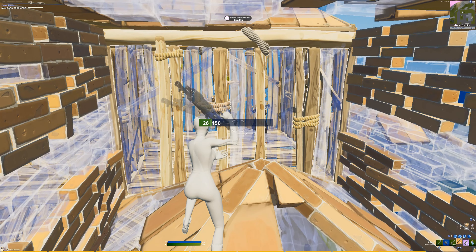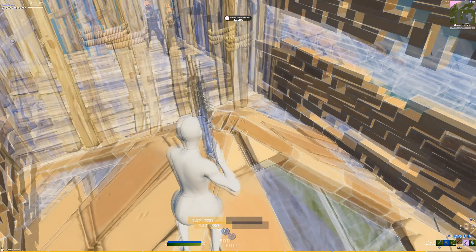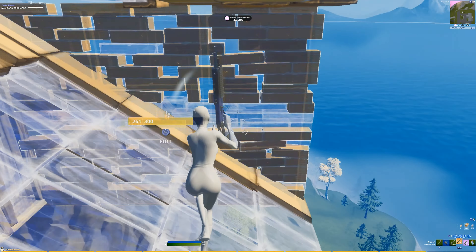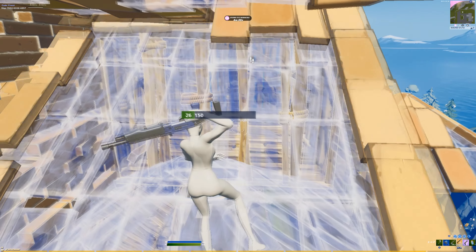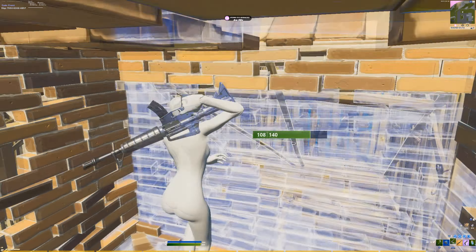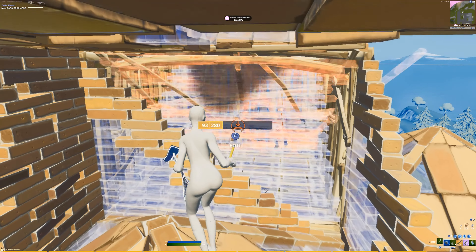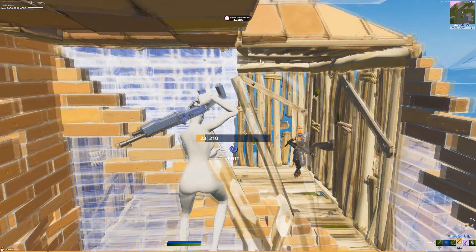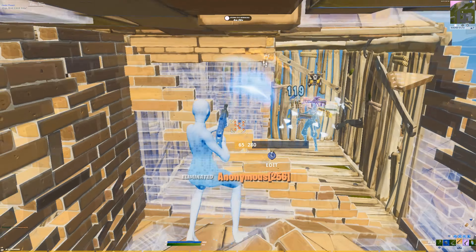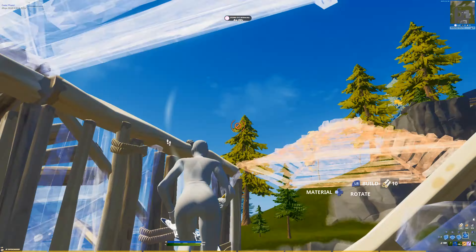So by looking at this clip, you can obviously tell that I'm playing a 1v1 realistic. As I get a quick tag off the guy, you can see that I place a ramp immediately. And then I place a pyramid and then I place a floor, edit down, edit the wall and come down right next to his wall to where he is boxed up. I just wait there for a little bit, pull out my gun, see if he's going to edit. And when he doesn't, I edit the pyramid and I place walls around so if he tries to peace control me, he cannot.